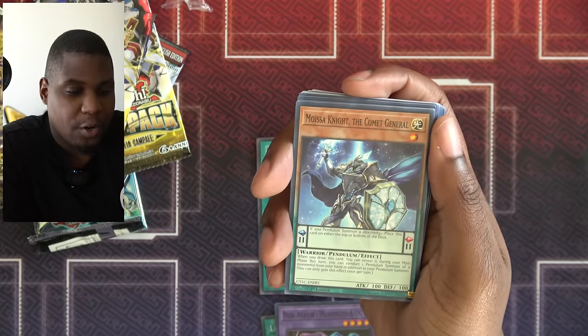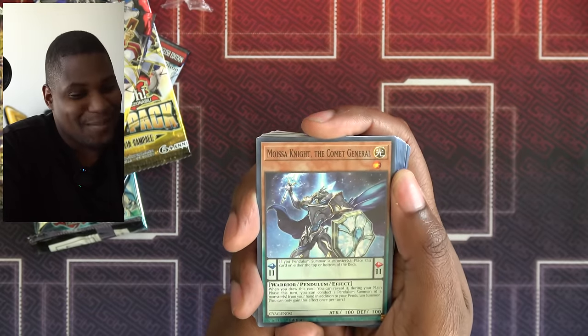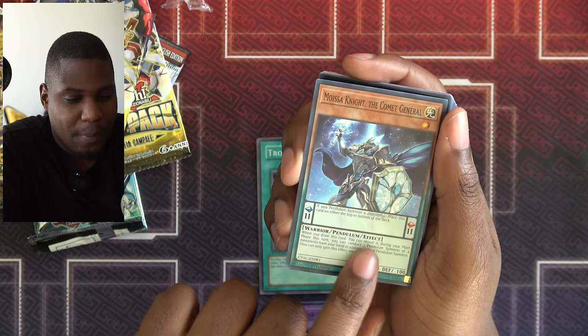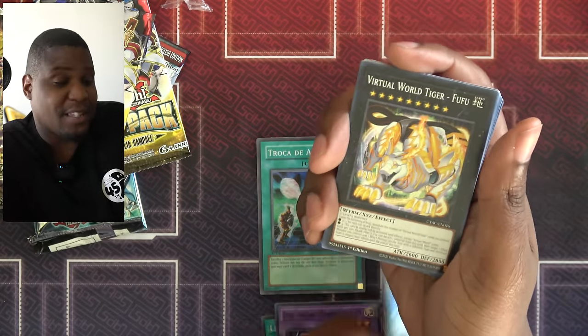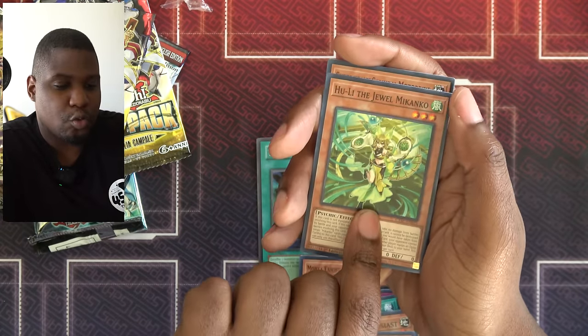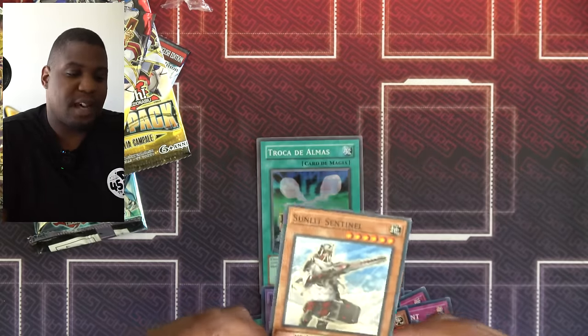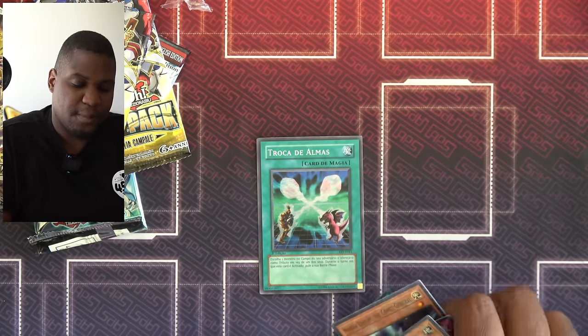Moissa Knight, the Comet General — an 11 scale. You know I love my pendulums, though it does say if you pendulum summon a monster, place this card on top or bottom of your deck. So that's not amazing, but hey, I at least could use it. Hooli, the Jewel Makanko. Super Heavy Semi Motorbike. And Sunlit Sentinel. Not many monsters, but a lot of spells and traps.